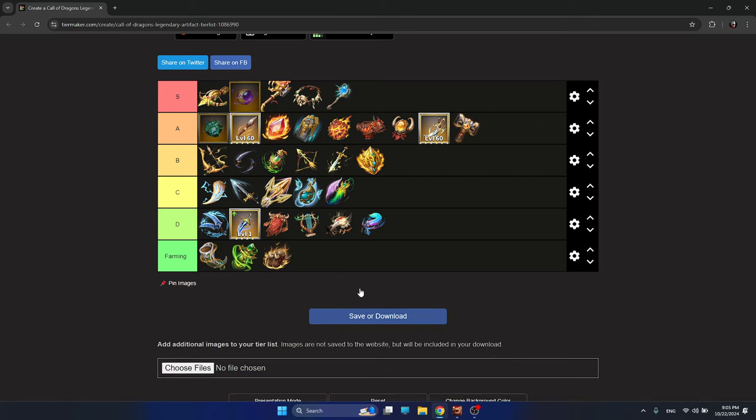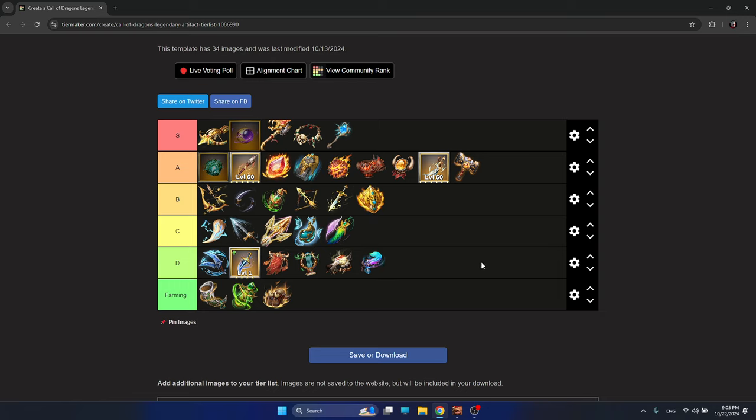The last three artifacts are for farming — farming Darklings and farming resources. That's the tier list, and I'm quite happy with it. S tier artifacts are the best in the game for every single legion type: archers, mages, cavalry, and infantry. A tier artifacts are close to S but not quite as powerful — they are also popular artifacts with a lot of PvP usage. B tier artifacts are ones that were once A tier but have lost their touch and importance.